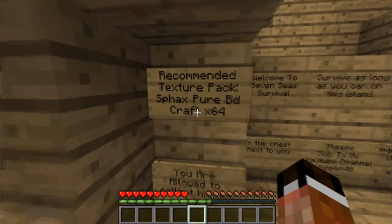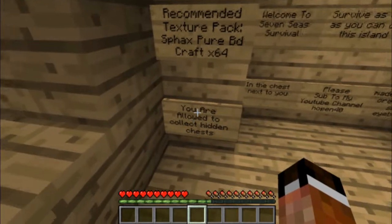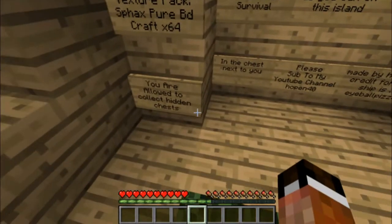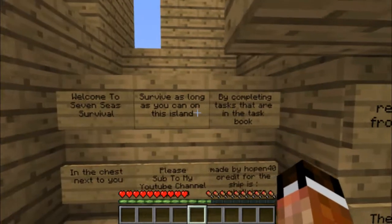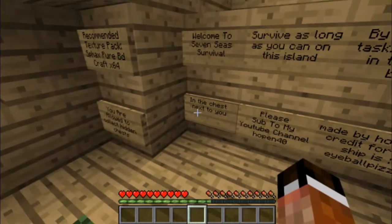The recommended texture pack is Fax Pure BD Craft on 64. I won't be using that. You're allowed to collect hidden chests. Welcome to Seven Seas Survival. Survive as long as you can on this island by completing the tasks during the task book in the chest next to you.